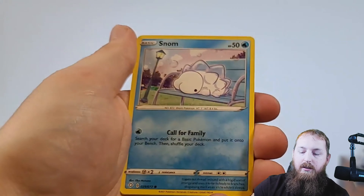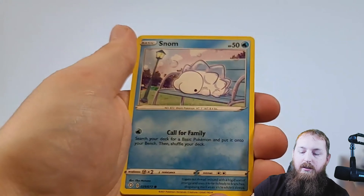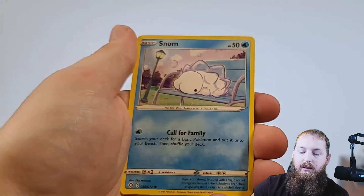Alright guys, last pack. I want to thank you guys for watching — it means a lot to me. If you guys can, please like, subscribe, comment on the channel — greatly helps us out with the algorithm and everything. I know we're starting off and trying to get new people to see us. Tropius, Rusted Shield, Horsea, Rowlet, Morpeko, Spinarak, Snom, Thwacky reverse, and ending on a Celebi non-holographic. Thank you guys for watching — you guys have a good one.